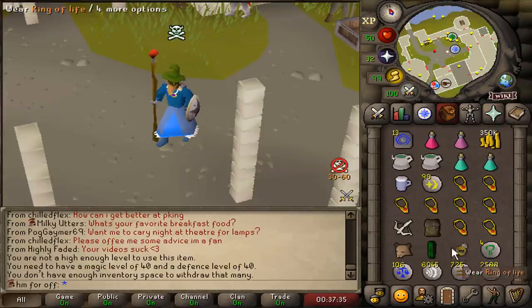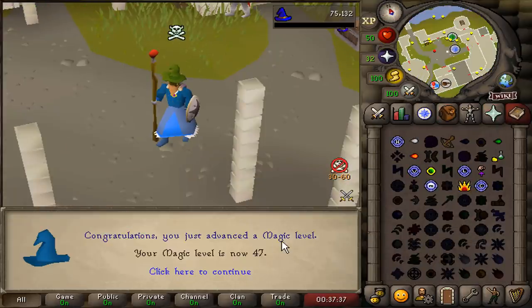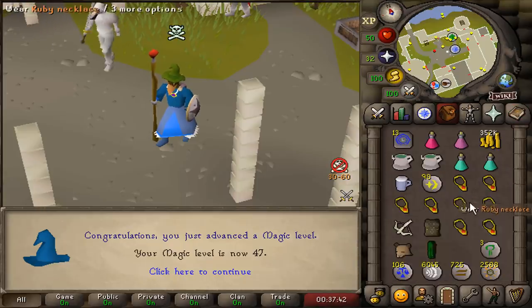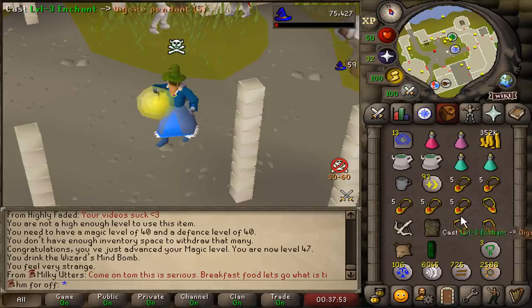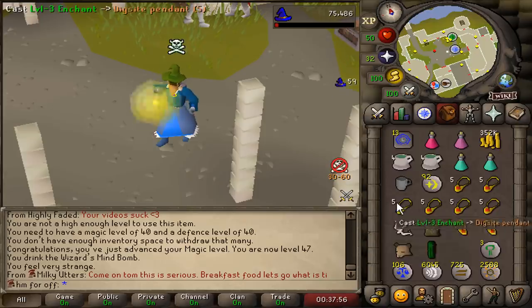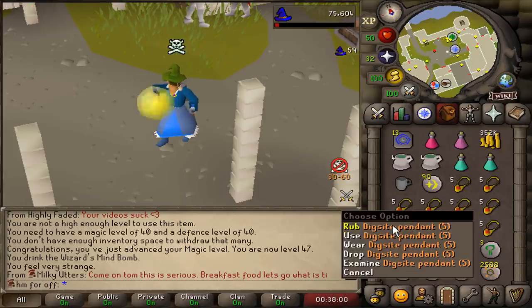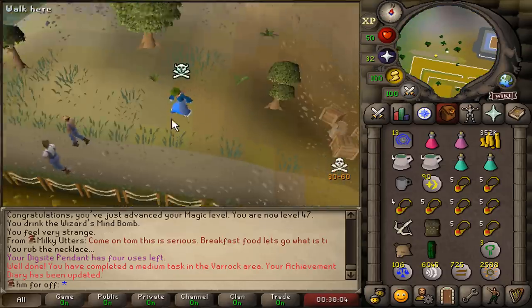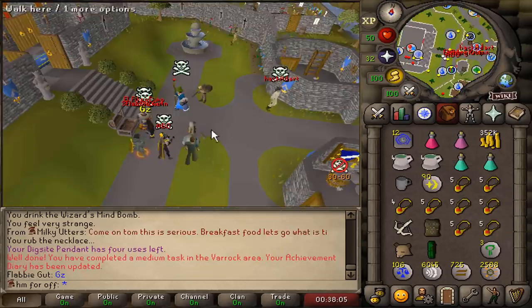This is what I've been waiting for — 47 magic. We can now boost up and make ourselves a Dig Sight Pendant. This is a brand new teleporting method I'm going to use a lot in this episode. And that's where we can teleport.